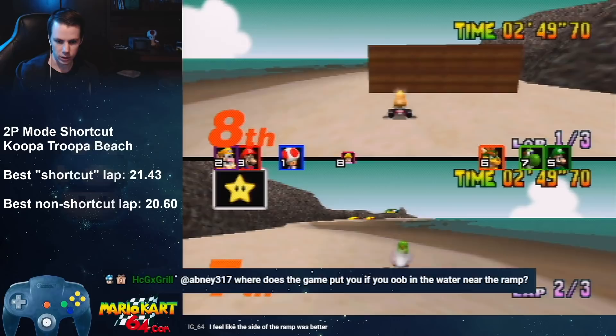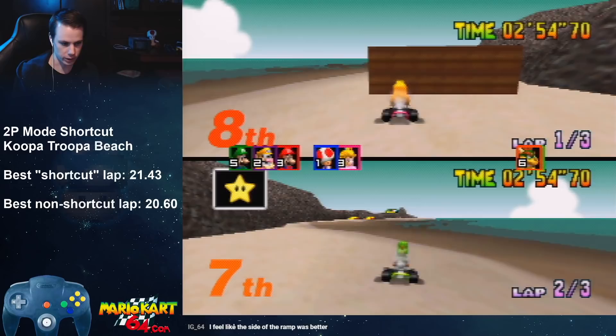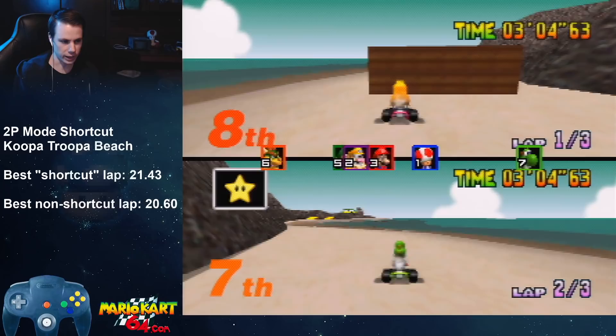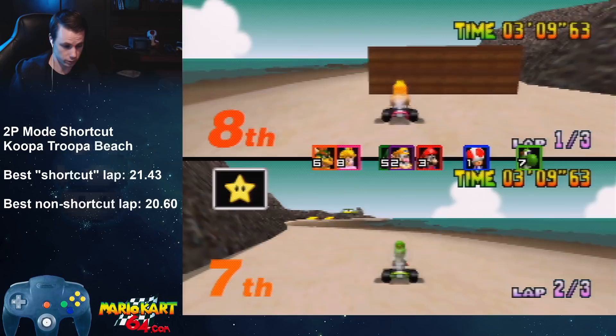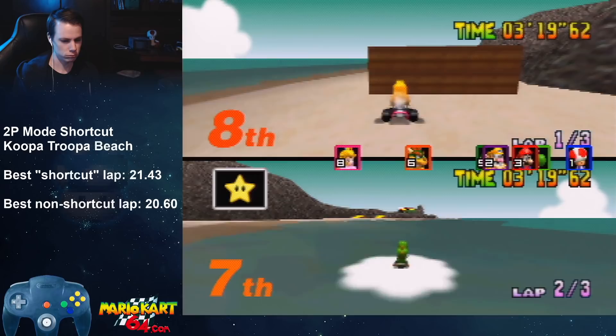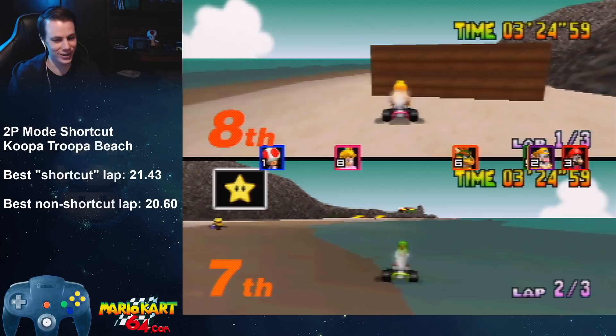Where does the game put you if you're out of bounds in the water near the ramp? It just puts you back. If I went out of bounds over there, it would put me in the same spot. I could get that placement right in front of Peach here by going out of bounds in the water somewhere. Oh wait a minute — this is a way better idea, yes! Oh my god.